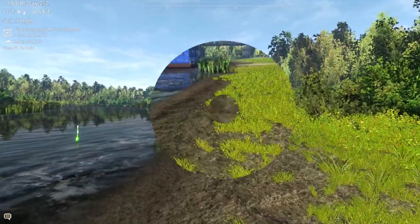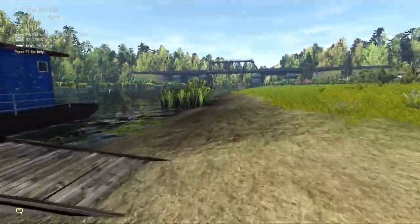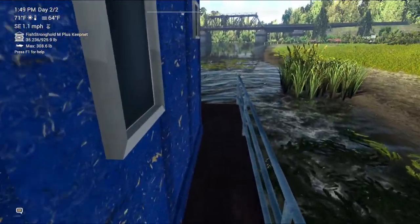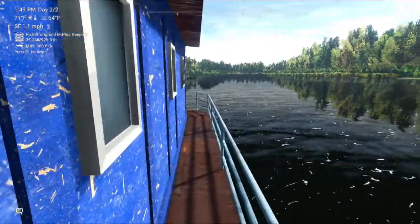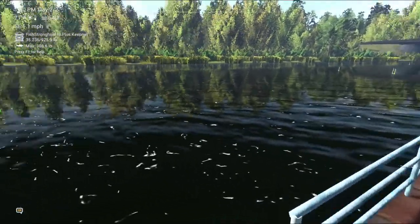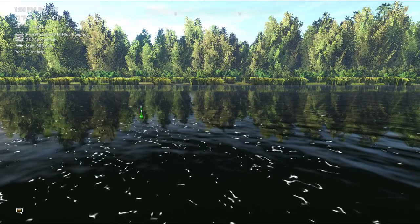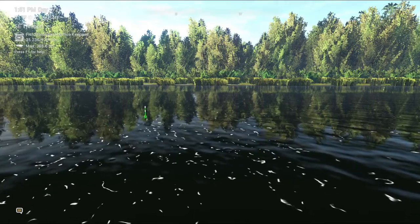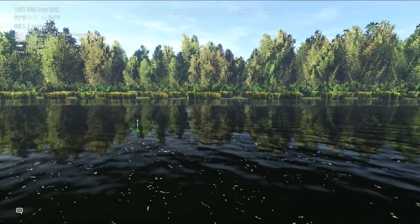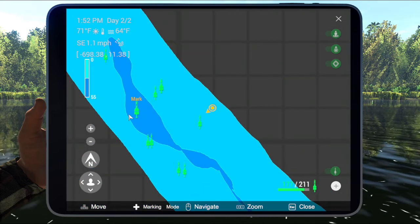Alright, we made it — a little bit tuckered out. Can't figure out why it's so quiet. You don't make any footsteps when you walk on these boards — maybe it's carpeted. So here we have it — this is the spot where we're going to try to land our Zander. What are we looking for? The asp, the Volga Zander, the Zander, and the Northern Pike.